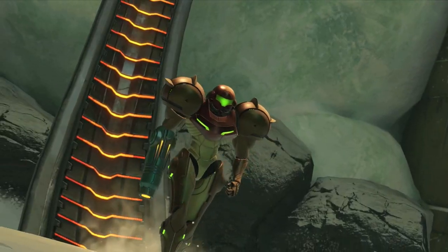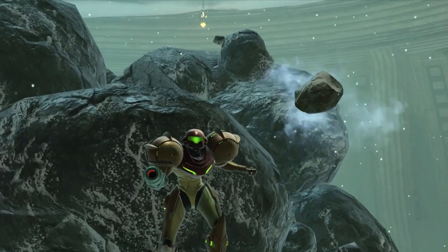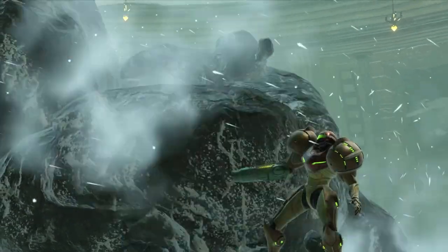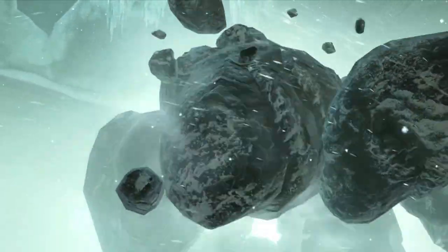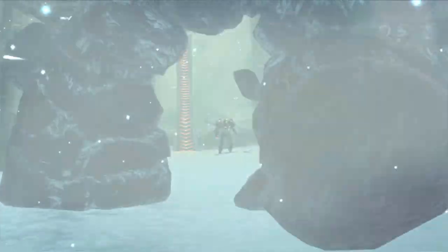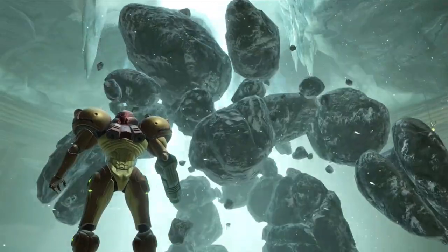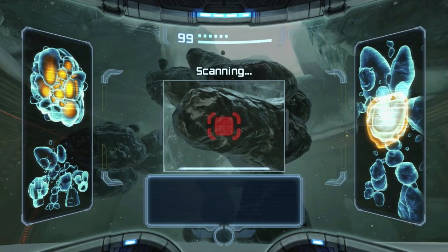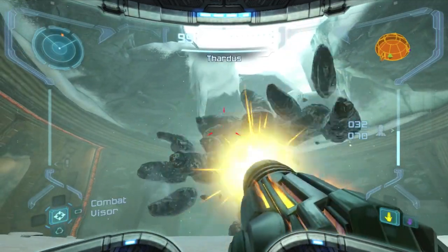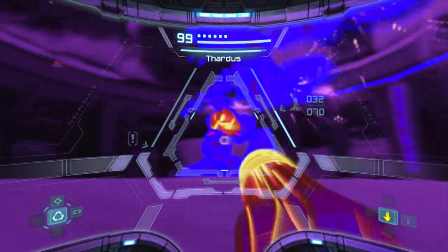Let me get a little head start on scanning before the actual boss battle. This boss is known as Thardus. Thardus — like I was saying — it's a very fun battle. Let's start by scanning. Basically, you want to use the thermal visor to see which rock to hit next. I can use super missiles but I'm only at 32 missiles — I just realized that — so I'm going to have to be a little careful and not use supers too much early on.